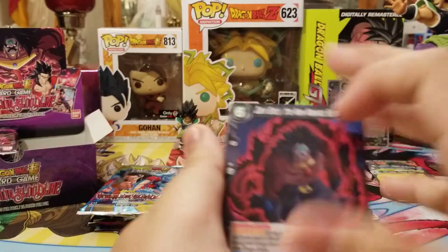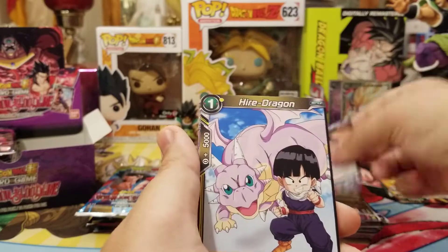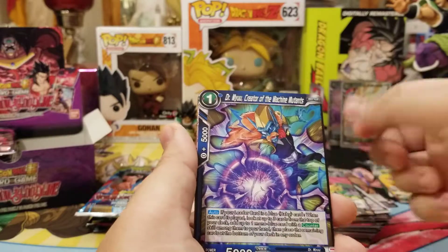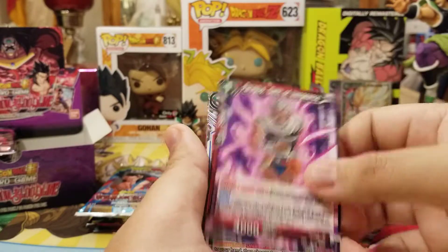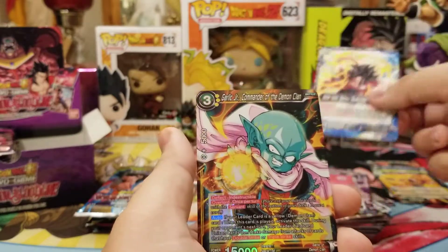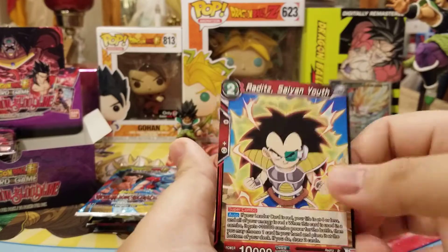We got Dark Broly, Vinegar, Goten, Higher Dragon, The Quickening, Double Man, Dr. Mew, Paragus, Plantafel, SS4 Xeno Goku, Garlic Jr. foil, and Kid Raditz Super Combo.